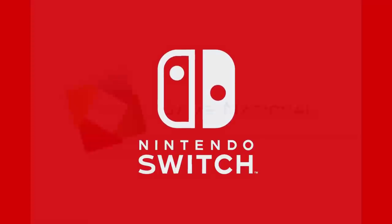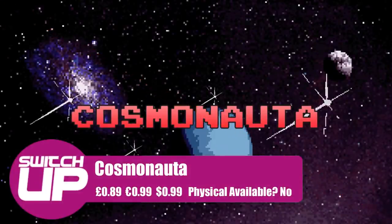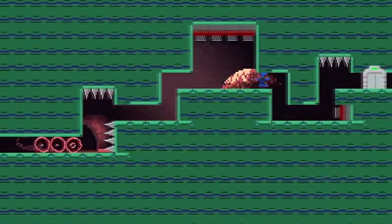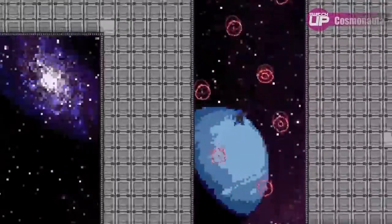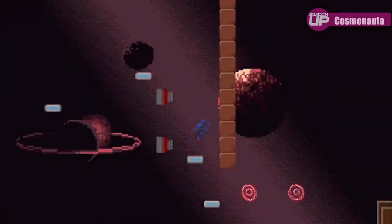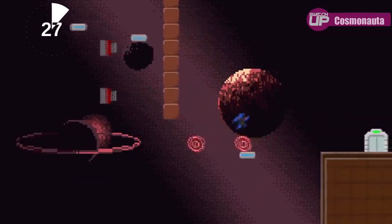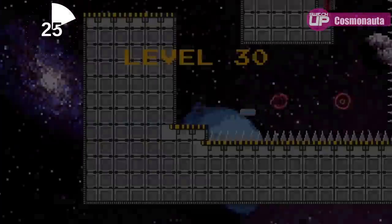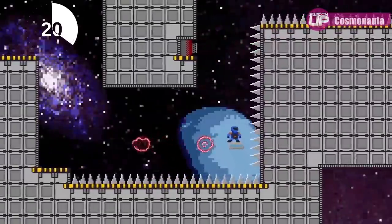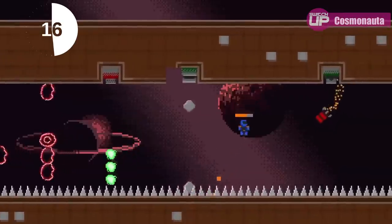First up is a very small title called Cosmonauta. It's only 89p, which is a bit of a bargain. You can pre-order this now — it has 64 levels and is inspired by the classics from the 8-bit and 16-bit era. I've had a little go on this one; they sent a few codes over and I will be giving away a few of these as well. For 89p it might be worth keeping your eye on.